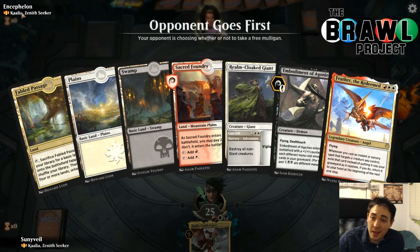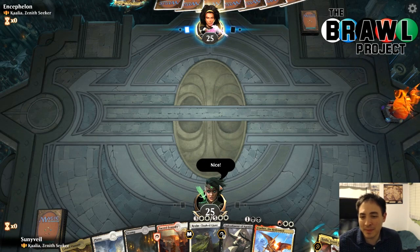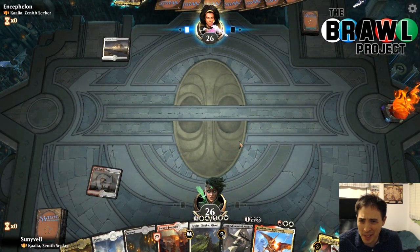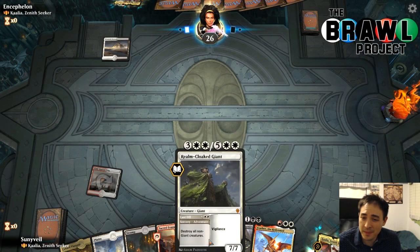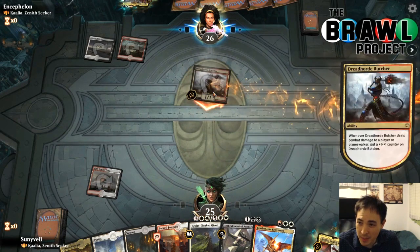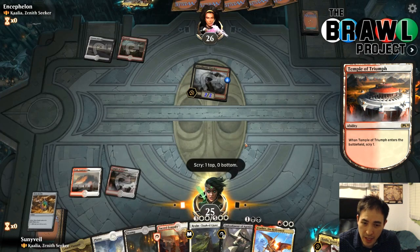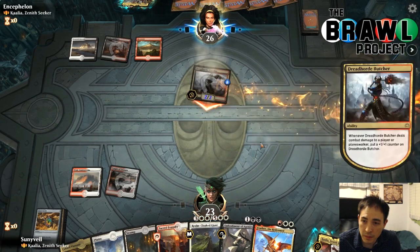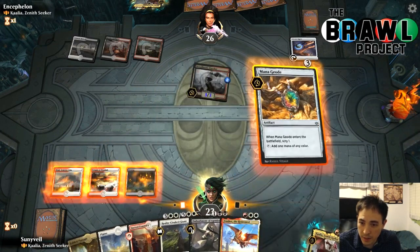I wasn't expecting this — here we go in the Kalia mirror. I've got a pretty good card in Realm Quake Giant, so we're going to keep this. We've got lands — that's a good start. I have no idea what swings the mirror; both players are going to have clunky draws involving really big flyers. Being on the draw, if I can pretend to stumble and then play Realm Quake Giant, maybe I can do something. This is not expected — this is just a Mardu deck. Maybe I need a sweeper that comes a little early. Mana Geode is actually really good here — we can play Geode on turn three and then Realm Quake Giant on turn four.